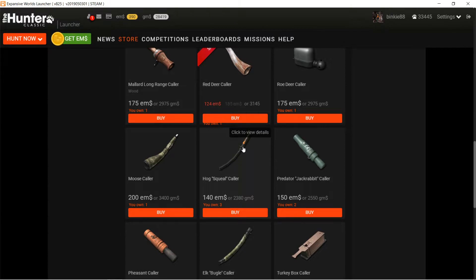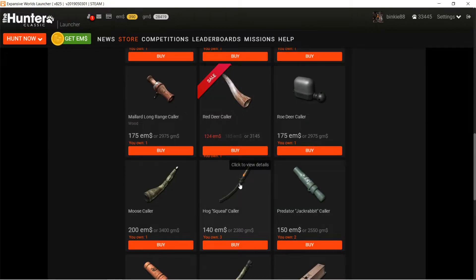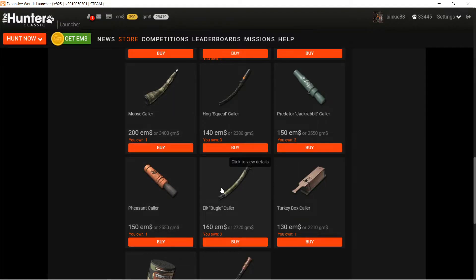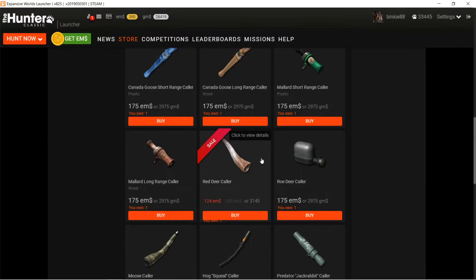The hog squeal is also a nice one - it calls in feral hogs and wild boars, and feral hogs are on quite a lot of maps. The red deer caller is a must-have if you like to hunt red deer. Moose and elk also respond to their respective callers.